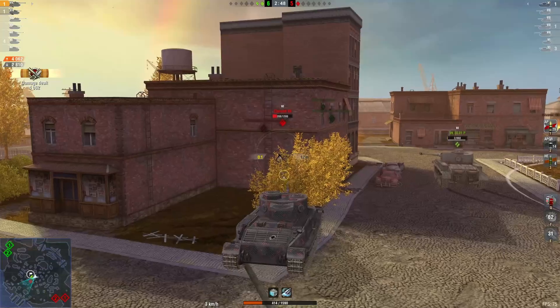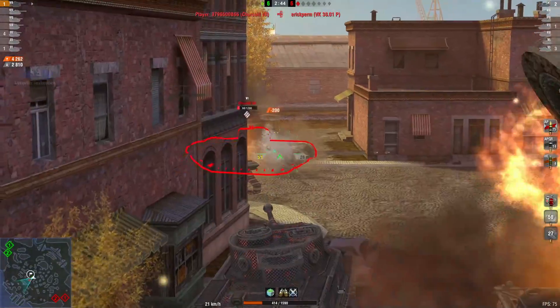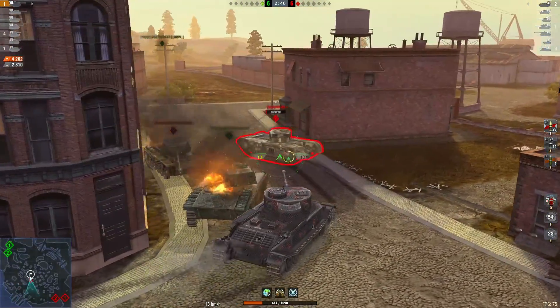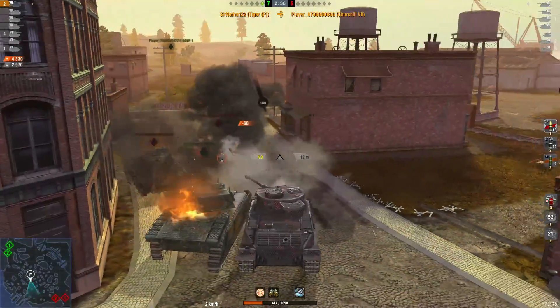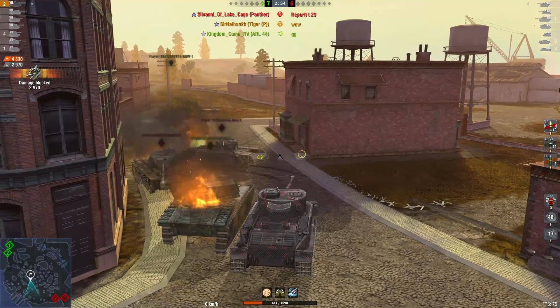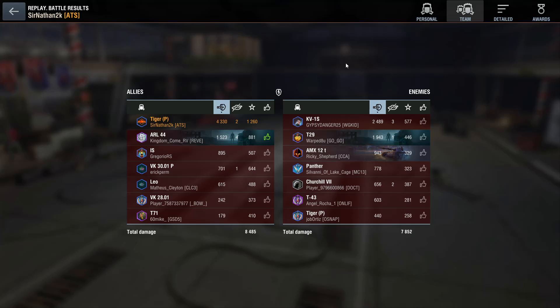Now we just have to fight the Churchill 6, which is a lower tier — tier 6 — so it should be an easy finish. I was not expecting this win at all. We put one last shell into him and that's the game. Very impressive — I was very surprised to have finished it out without losing. We got 4,330 damage with 2 kills and got a mastery. Only one other player got 1,000 damage; the rest did poorly, but we managed to carry.